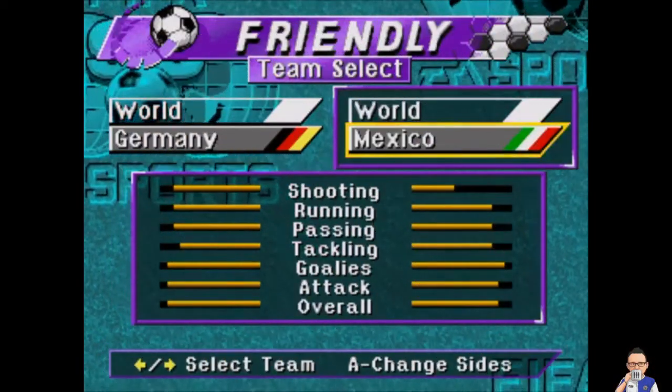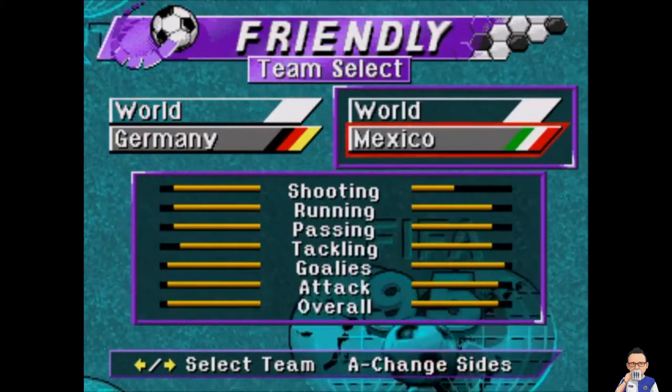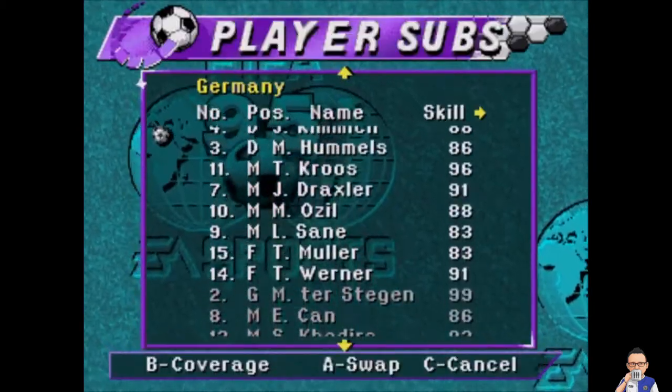Here we are with match number 11 of the 2018 World Cup — it's Germany up against Mexico in 16-bit.